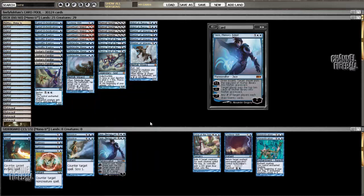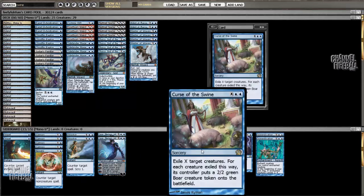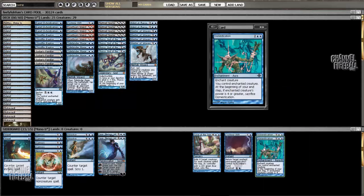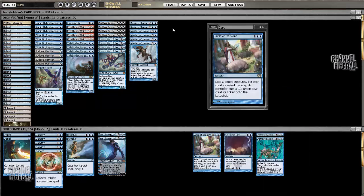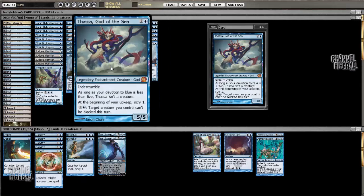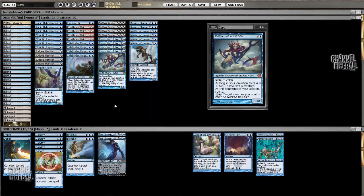In the Control matchup, you can board out Cloudfin Raptor and Master of Waves, because they tend to lead to getting blown out by Supreme Verdict. And then against the creature matchups, you just have a few cards that interact. Normally I like to take out Tidebinder Mage on the draw, and Thassa, God of the Sea against Burn, but not against any other matchup.